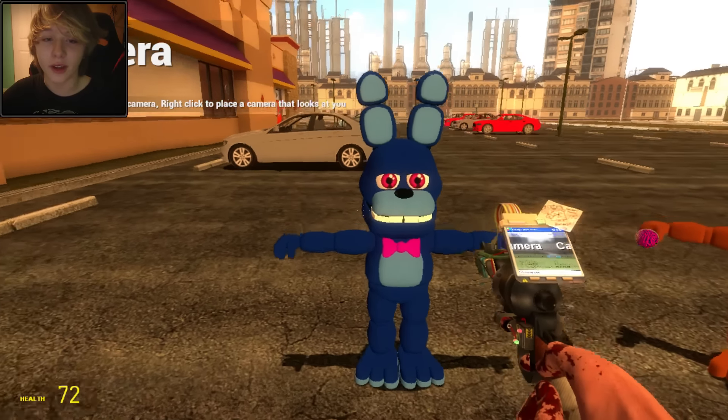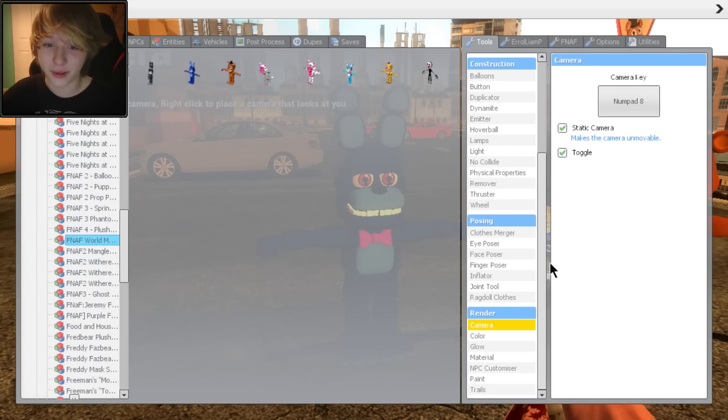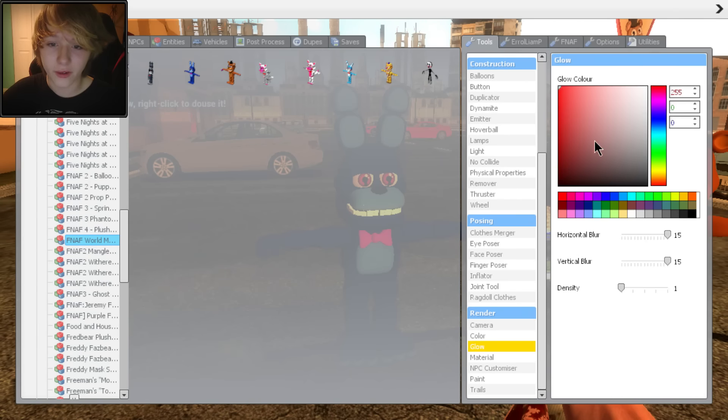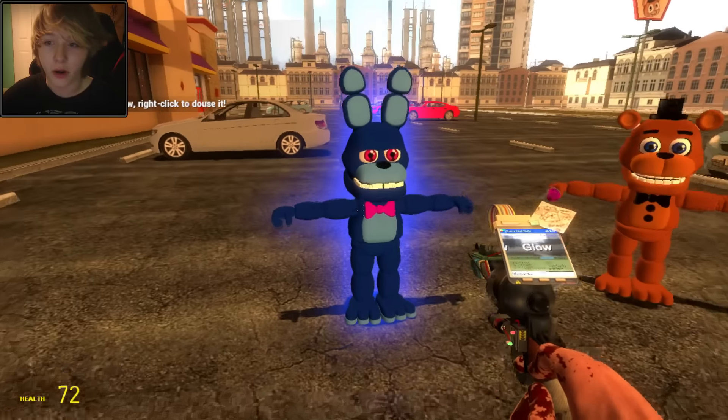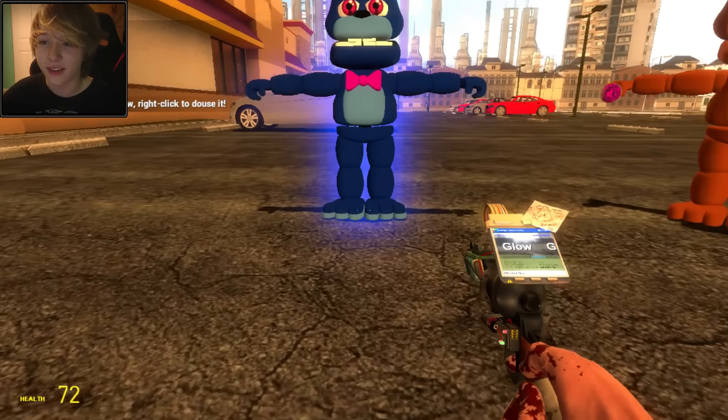Today we're gonna be giving these characters a makeover. So let's get right to this. First thing first, let's add a glow. For Bonnie, let's add like a blue glow. There we go. Oh god, that's majestic! You're looking majestic already, man.